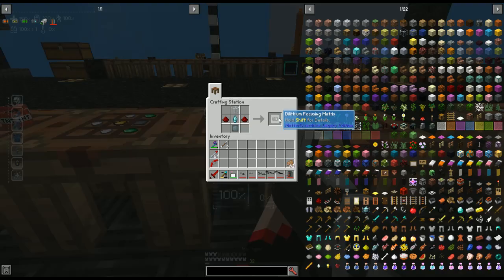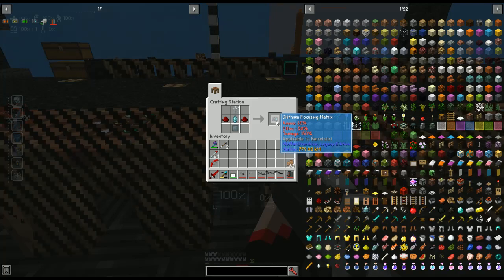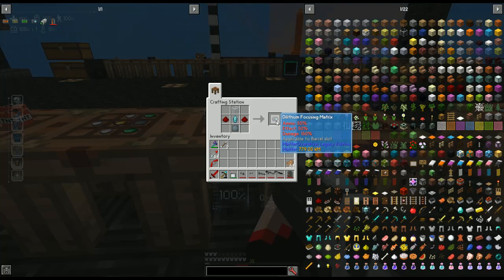Now there are different things you can add to the weapons. The first upgrade is the dilithium focusing matrix. This one requires a piece of glass, two redstone, a dilithium crystal, and a tritanium plate. It can be added to the phaser, plasma shotgun, phaser rifle, and ion sniper. It gives ammo +50%, effect +50%, and damage +150%, and it goes in your barrel slot.